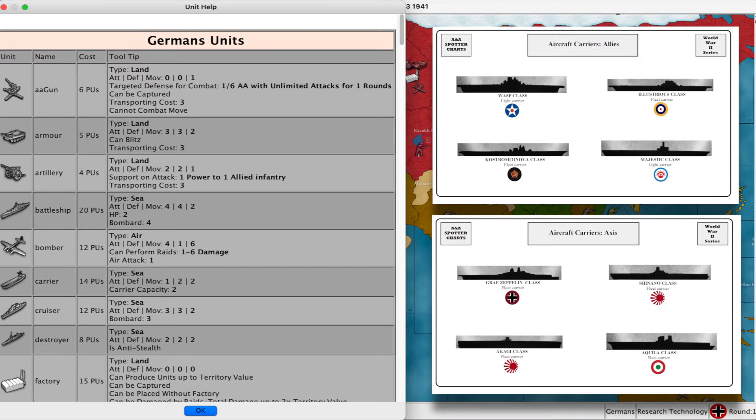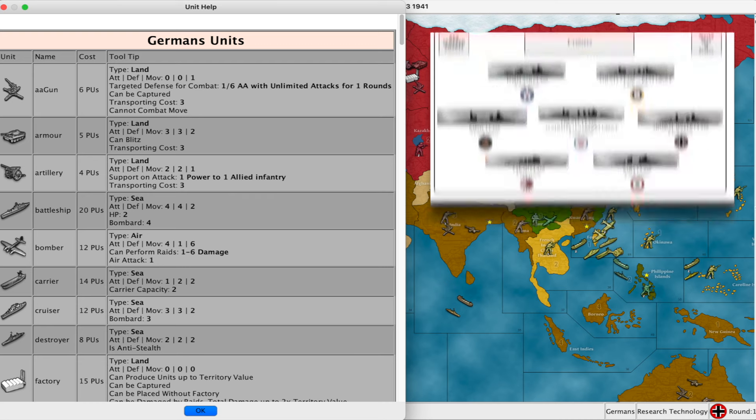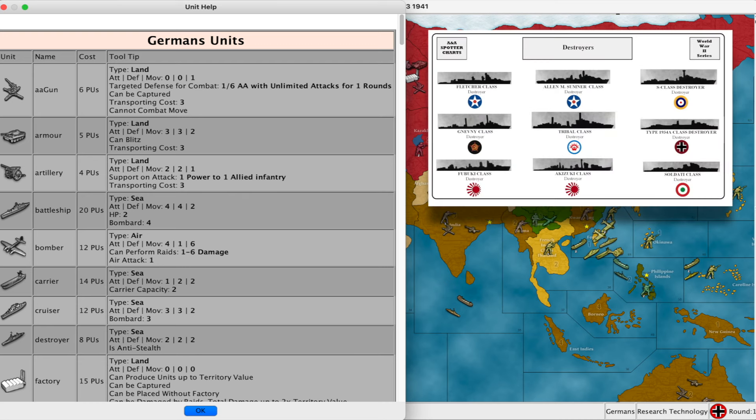The carrier attacks with one, defends with two, moves two, and has the ability to carry two fighter aircraft. The cruiser attacks with three, defends with three, moves two, and can bombard. The destroyer attacks with two, defends with two, moves two, and has the ability to detect submarines.